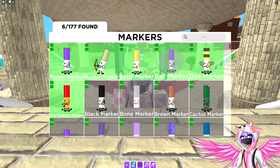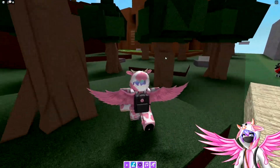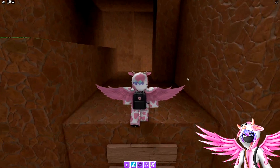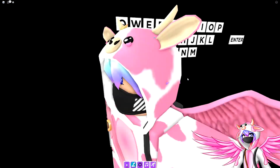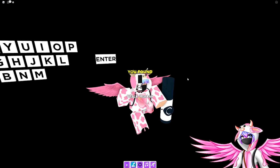The next marker is the black marker. To get this one, you want to head over to that exact same mountain over in the corner. Climb up this ladder right here, and you want to head down into this corner, and you want to roll up against this wall where it will teleport you into this room. And here you can grab the black marker.